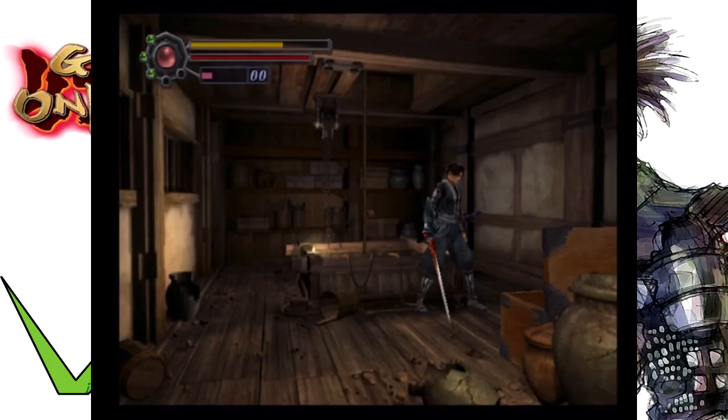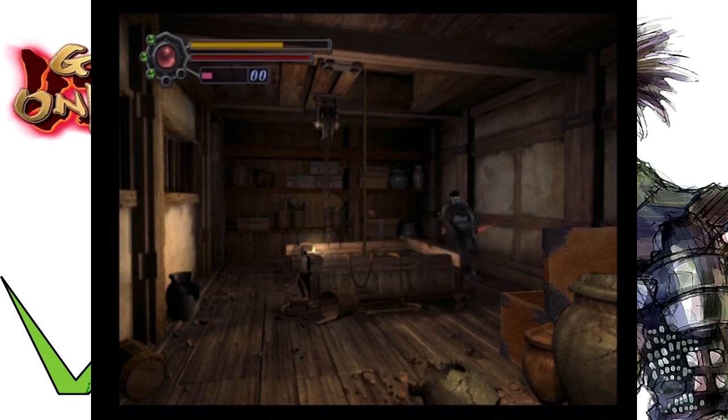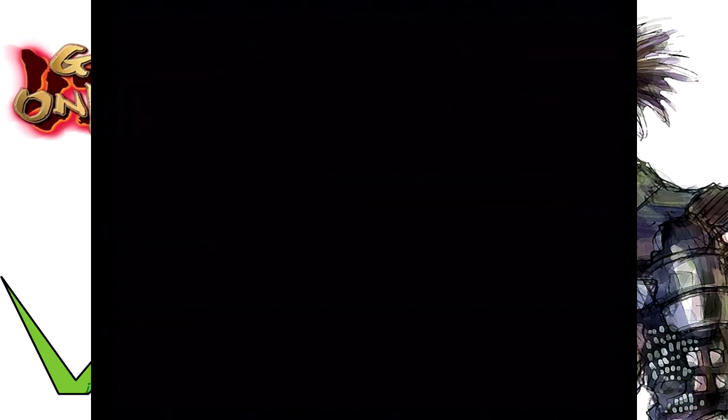Speaking of new stuff, Genma Onimusha sports new areas, new costumes and armor, different enemy placements, and three-tier charge attacks. There's also a new boss in the form of a little geisha doll.